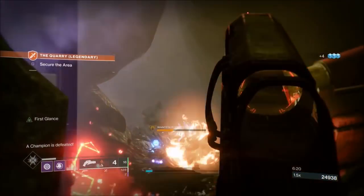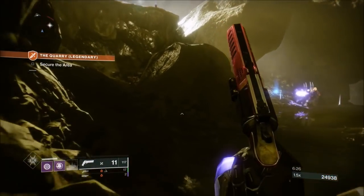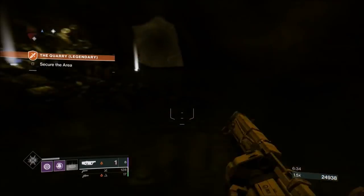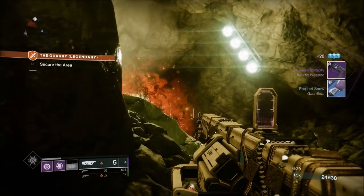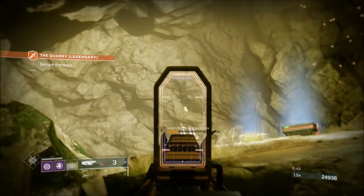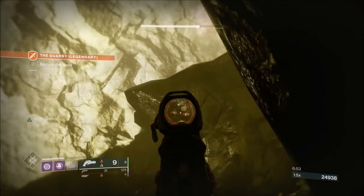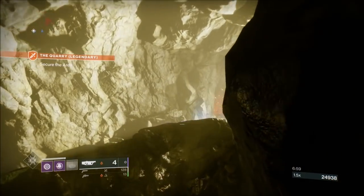Now it's just us and the boss — you can basically follow him around. I'm able to be a little bit more aggressive now. The boss will take up his second position up on top of this ridge. I go get some heavy ammo and a special to my right. I'm just taking pot shots — I've got all the time in the world, there are no other adds. When he goes airborne, his shot is really, really tough and strong. Do your best not to stand and tank shots, because you won't be able to, even if he's got no health left.